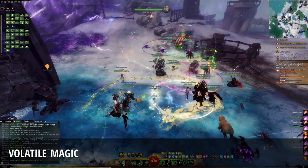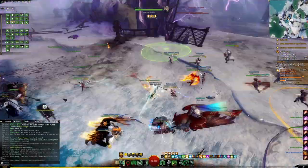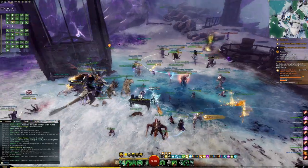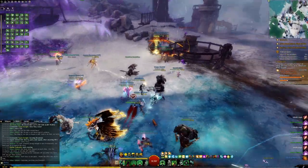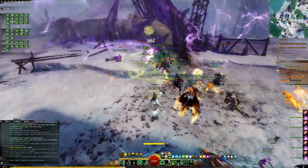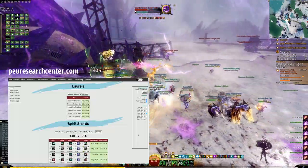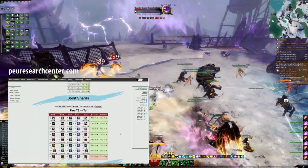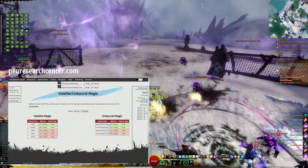Living World Season 4 maps have a collective wallet currency known as Volatile Magic. This currency can be traded with various merchants throughout the map for shipments of crafting materials, including highly valuable trophies. Spending time in the maps and doing events will naturally generate Volatile Magic, but specific events have high concentrations of enemy spawns and loot chests. You can check which conversion of Volatile Magic is the most profitable by looking at dedicated Guild Wars 2 websites, such as the research done at Pew's Research Center.